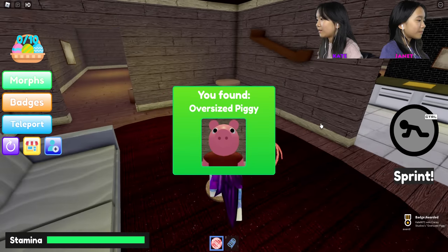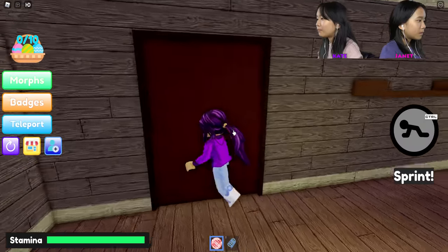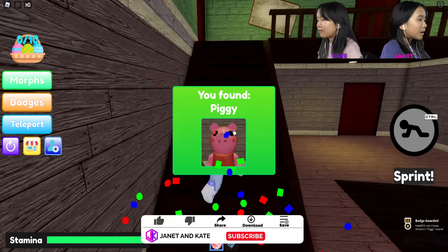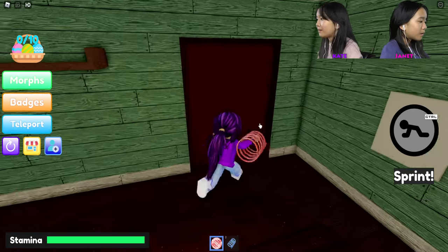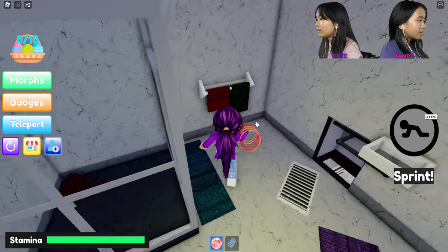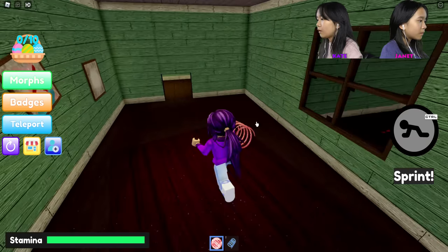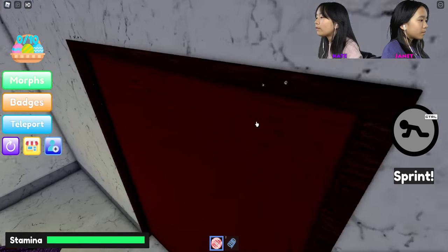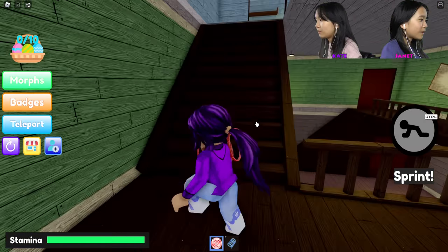I found three in the house — oh my gosh, I found three so far too. They're just like items, they're not really like piggies. Maybe it's like morphs, you know what I mean? I found four so far, that's all I'm gonna say, and I'm gonna keep the rest secretive. They're like items, so if you see an item on the floor or something, you can try to get it. Oh my god, my speed coil wasn't working! If you crouch, your speed coil goes away — oh, that's awful.